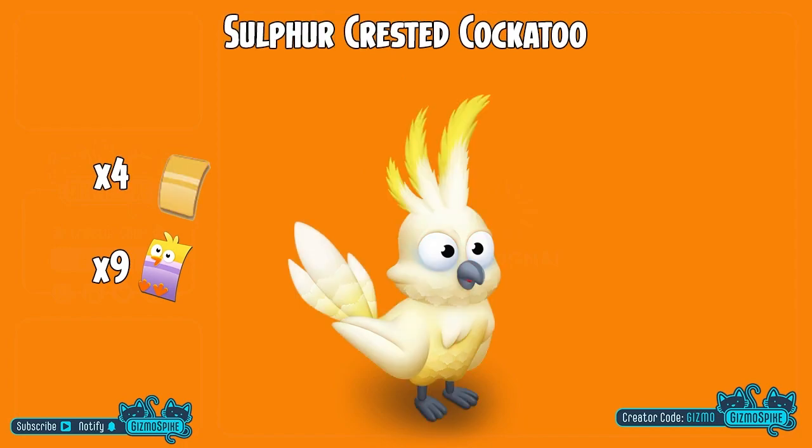Next up, we have the sulfur-crested cockatoo. And to unlock this bird, you will need nine more of those awful chick vouchers and four gold vouchers.